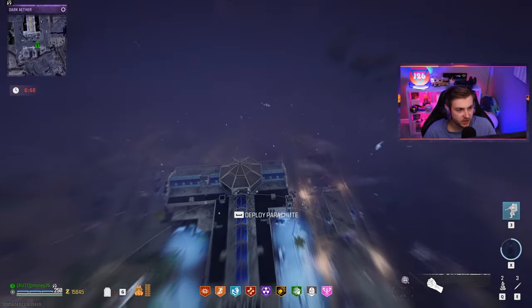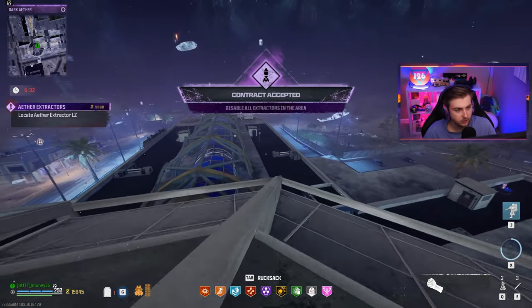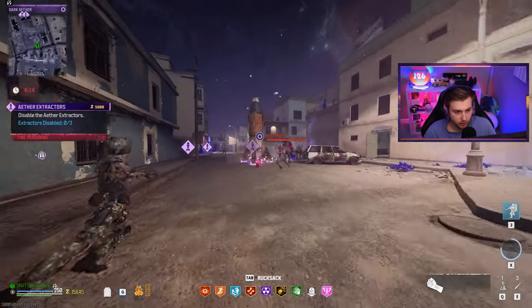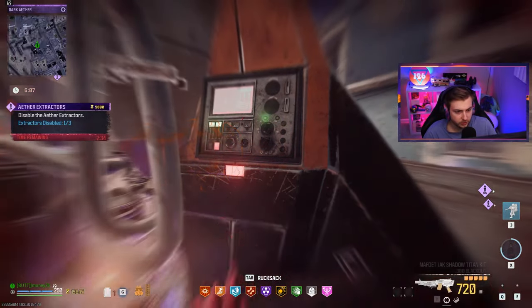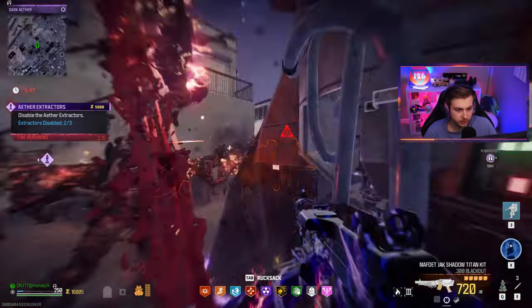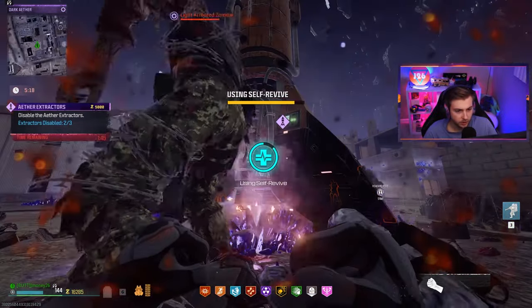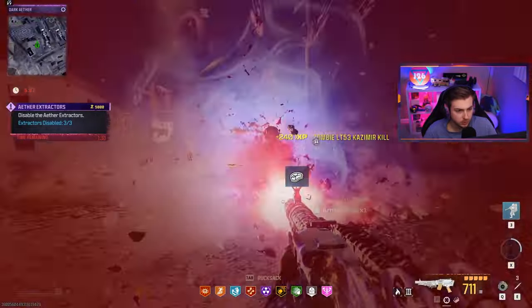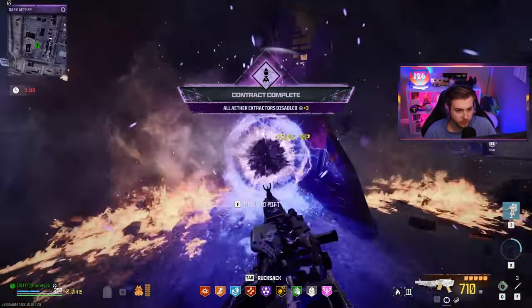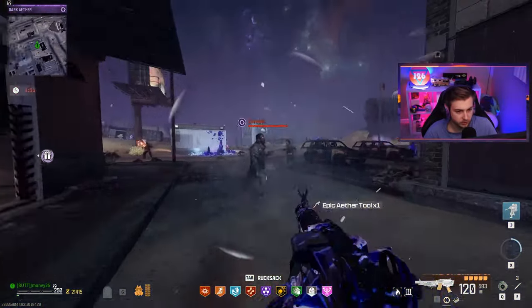We got less than seven minutes to complete this last contract — let's knock it out. Little monkey bomb. First rocket — done. Second rocket — done. Final rocket — okay, they got in the way. I had to say it was easy, just had to run my mouth. Now we're done. You know what, I was just trying to clear up some space for all these legendary aether tools we're about to get — never mind. We're out of here.